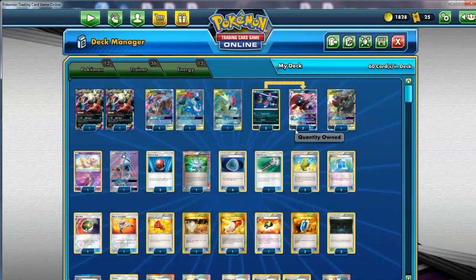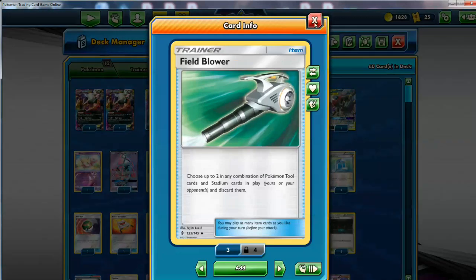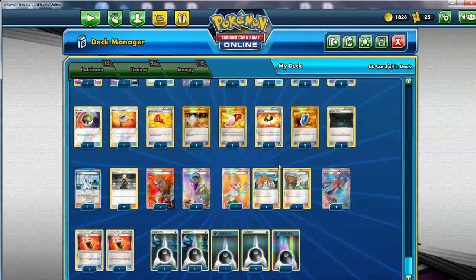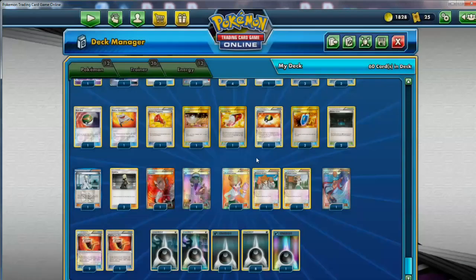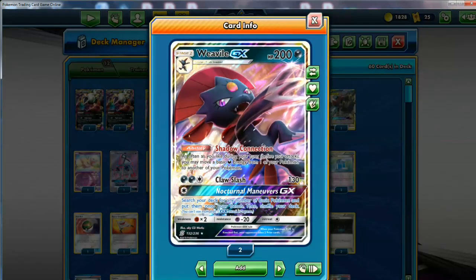We've got our usual techs: the Field Blower and Startling Megaphone for tool removal against unsuspecting Garbodors — you never know when you run into them — and just getting rid of other tools on Pokemon. There's a lot of broken stuff now, and it's important because if you lose your abilities, you lose the game with this deck. You rely a lot on abilities.